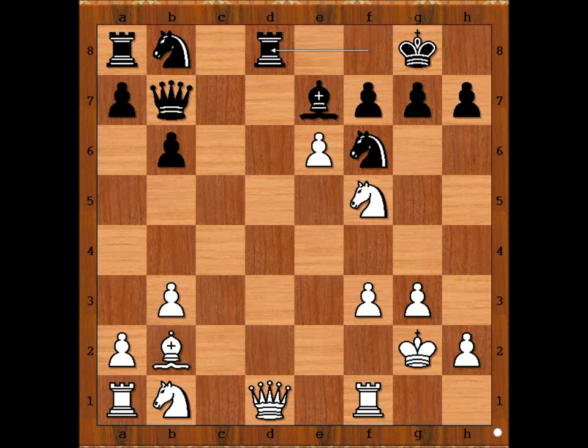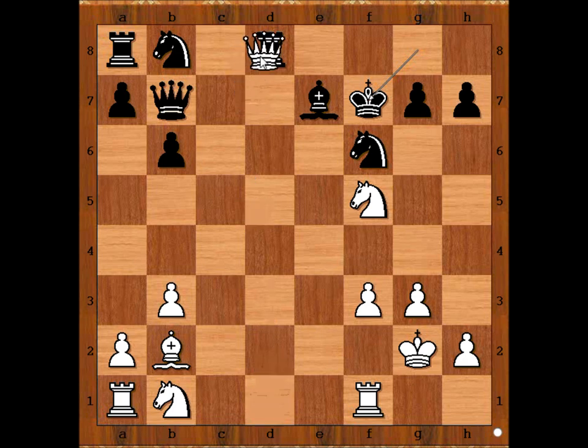What did you find? White won the game in two moves from this position. First move: pawn takes pawn, check. King takes pawn. White played a move and black resigned. The move is... Queen takes rook.